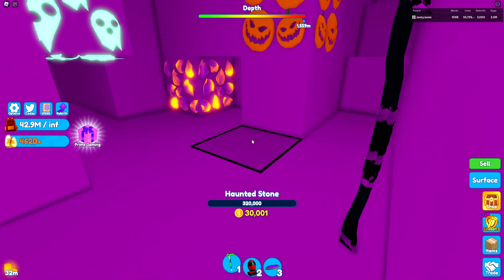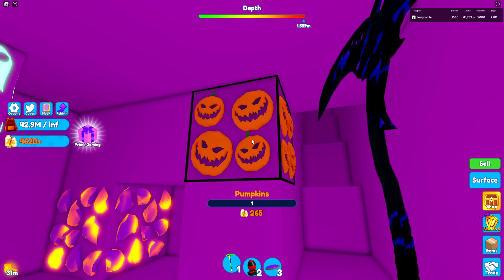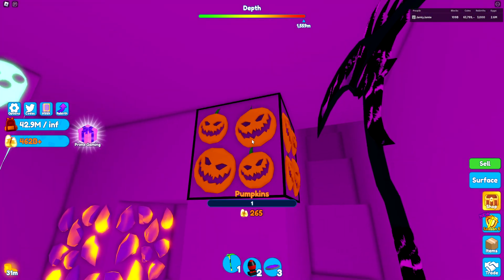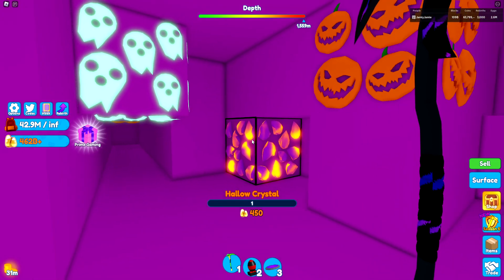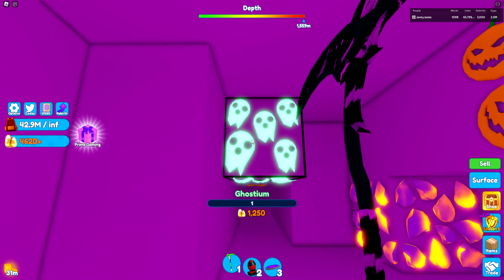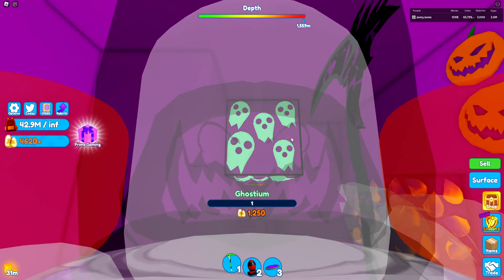The first thing I'm going to check out is the new highest health block in the game. I don't remember if this is the highest health block in the game period, or just for event players. The Hunter Stone's highest health block now is 320k — the previous highest was 250k, so a nice 70k increase. We also have a new R. The best previous R was the Hollow Crystal, and the Pumpkin was the second best. The Pumpkin was 265, Hollow Crystal is 450, and now the Ghostium is our new best R to get in the Halloween event area, which is 1250 — pretty dang high.